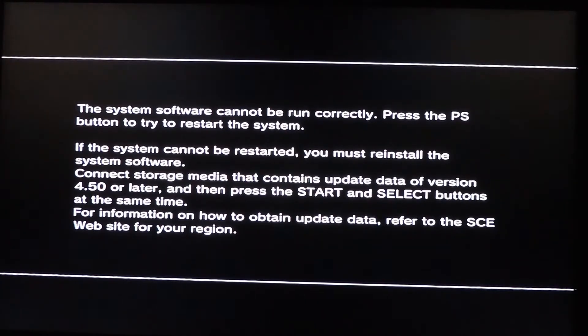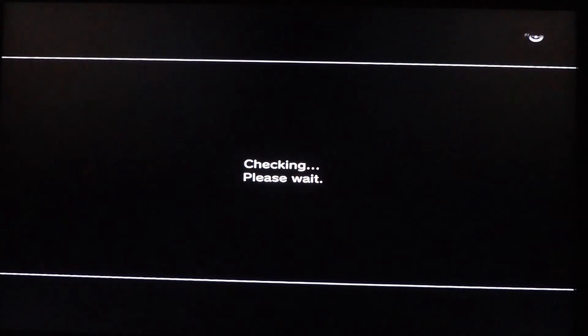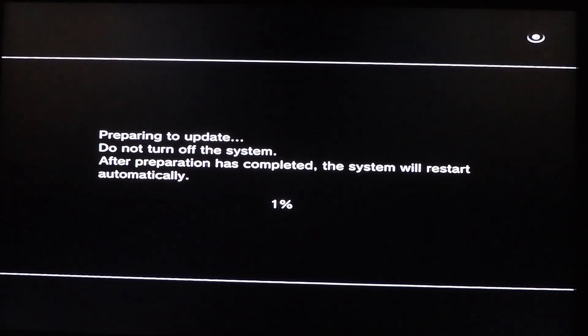It says: 'Connect storage media that contains update data on version 4.50 or later — because I do have 4.50 already installed — then press Start and Select buttons at the same time.' So I will press Start and Select and my hard disk is already connected. Mind you, we don't have any Blu-ray or DVDs inside the drive — be wary of that, because most guys online suggest that if you have a PlayStation 3 game in there, it will scan that firmware and most likely install that one instead of the one on your USB drive.